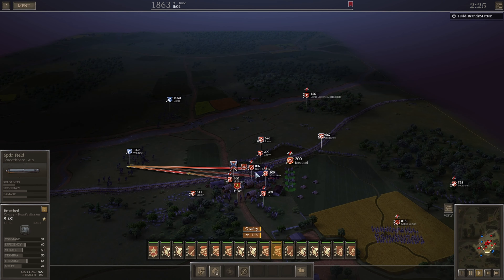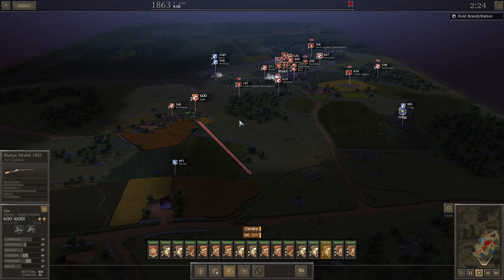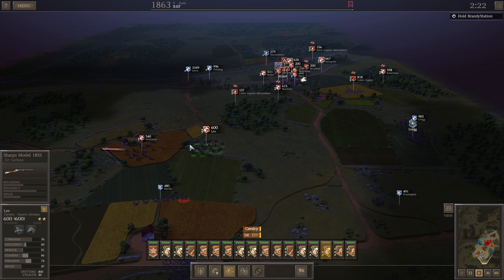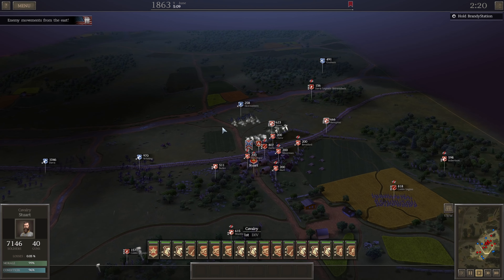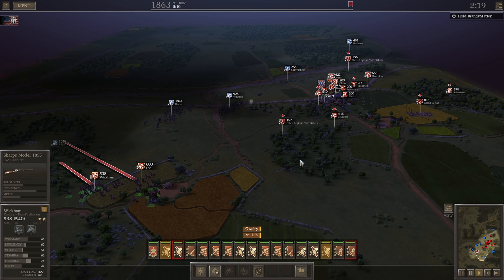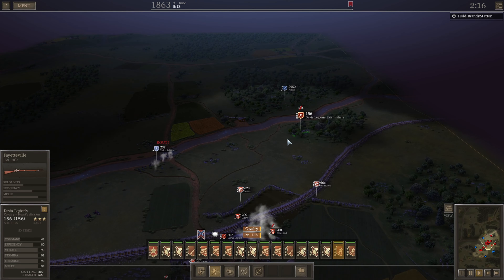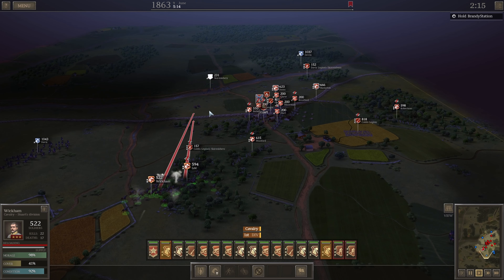What kind of cannons do we have? Six pounders, move bores — okay, that's not particularly interesting. They have more than just cavalry. I was not told that they would have line infantry. Run away in the other direction, get to safety!